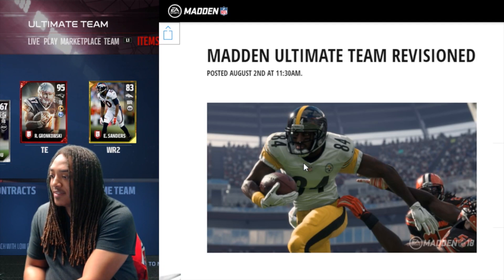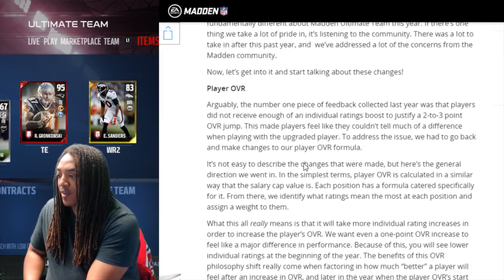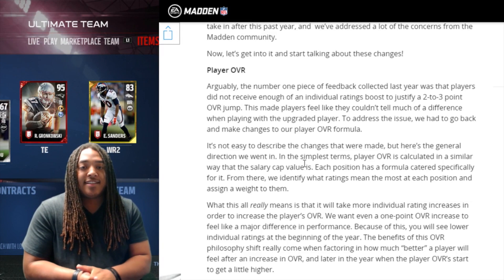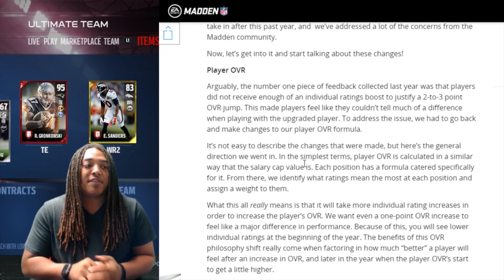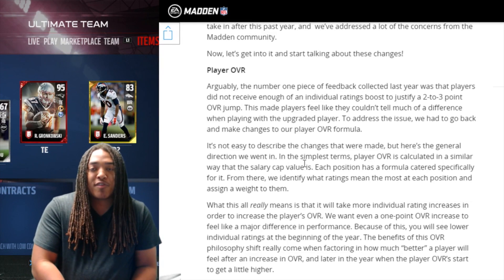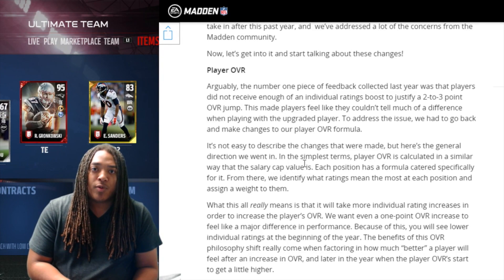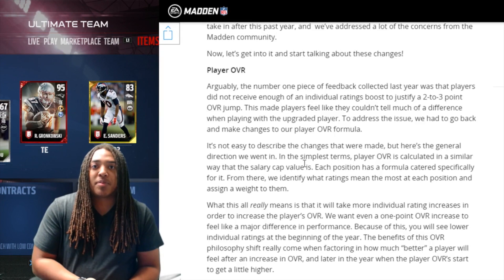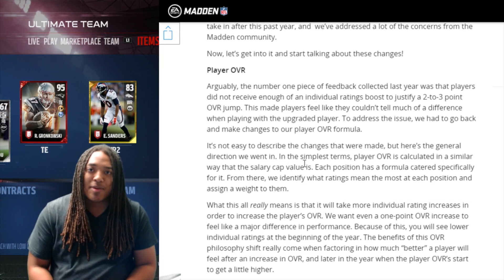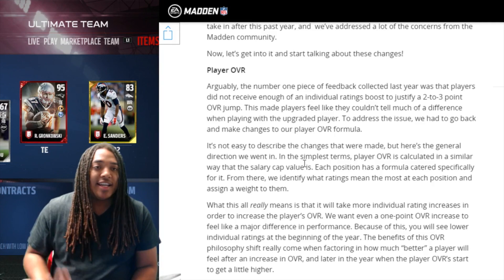First things first, you see Antonio Brown breaking tackles — that's what he does. But it says player overall. When I went through it the first time it was basically making a difference. This season in Madden 17, when they dropped a new version of a player it wasn't really noticeable all the time — like the silver version versus the gold version or even a slightly better gold version. A lot of times you'd play with the player with the lower cap because it didn't really make a difference.